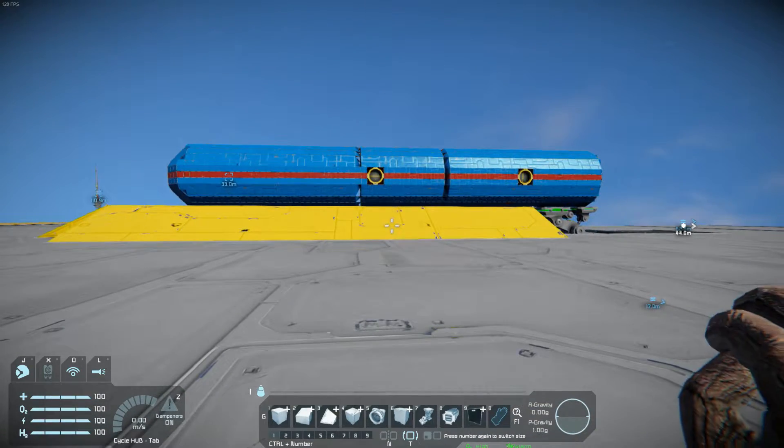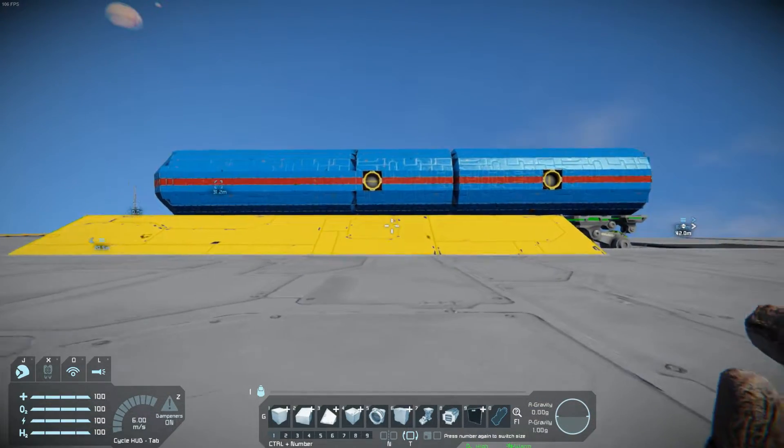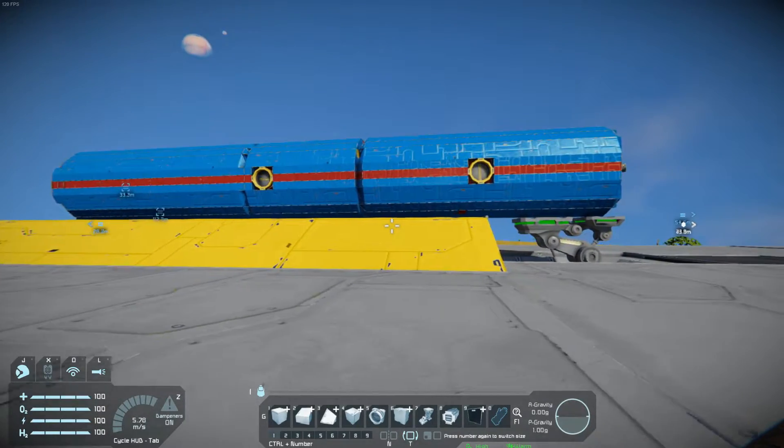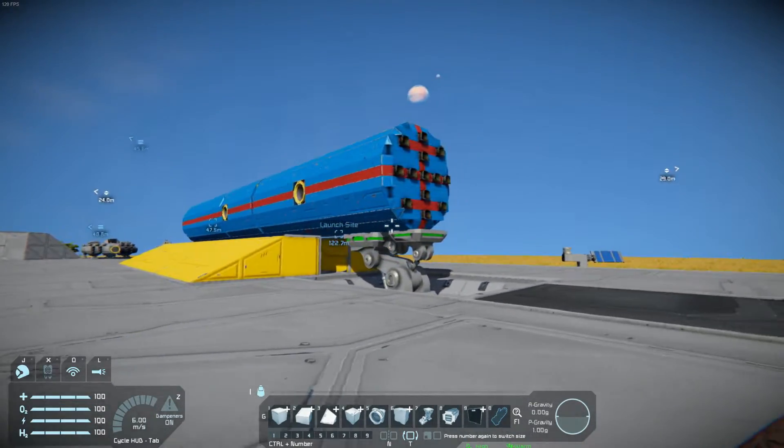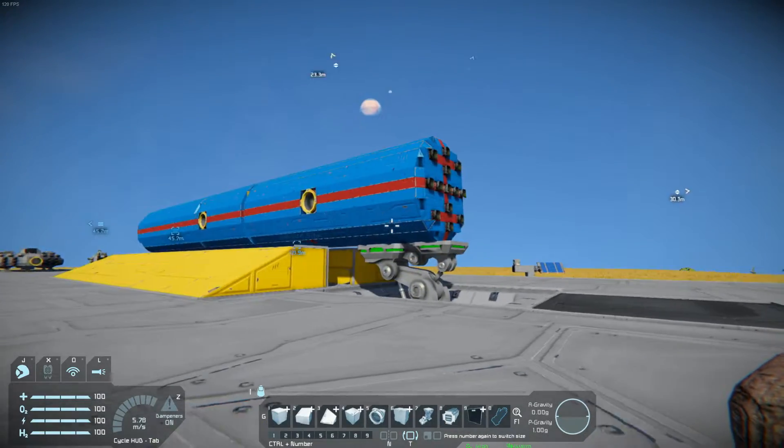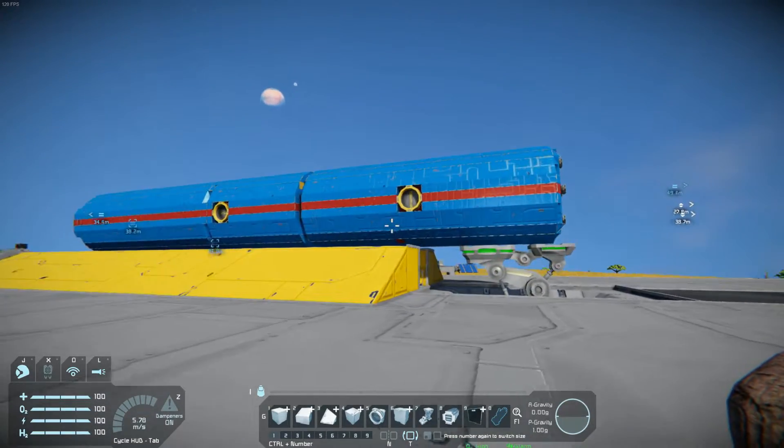Hey people, so I made another rocket. This time it is fully autonomous, meaning it can launch itself into an orbit, deploy a satellite, and then point the satellite towards the planet.